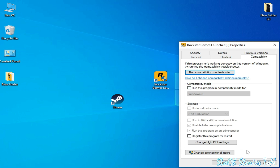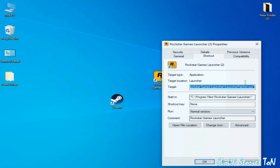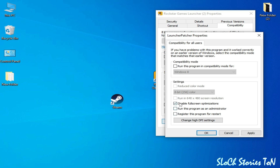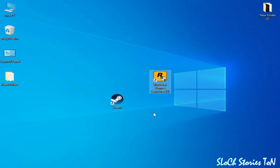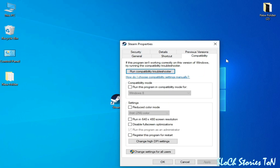Right-click, go to Properties, Compatibility, then Change Settings for All Users. Uncheck all relevant boxes and click Apply, then OK. Go to Steam, open Properties and Compatibility, and check the appropriate box. Click Apply and OK.